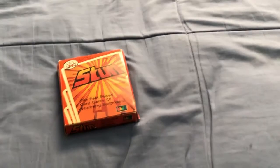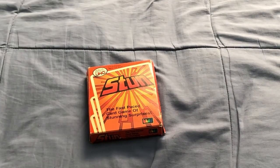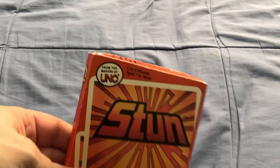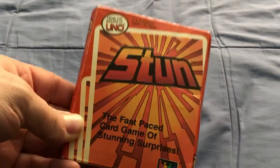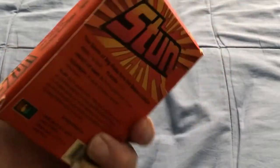Everyone Vs. A.F.E.R.D. is back again for another how-to-play. Today we're gonna be looking at the game of Stun, which is from International Games, the makers of UNO back in the day. It's a fast-paced game with stunning surprises.